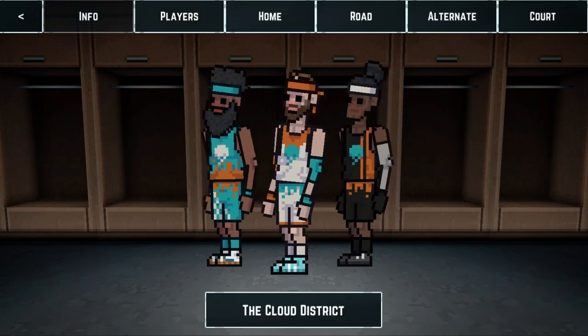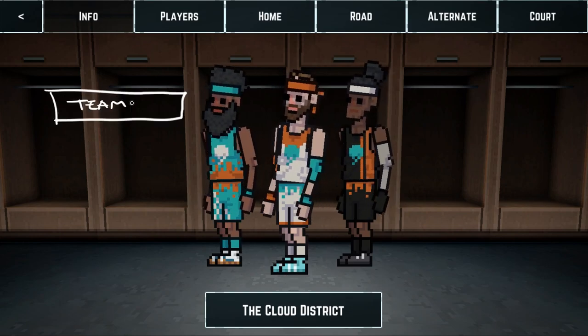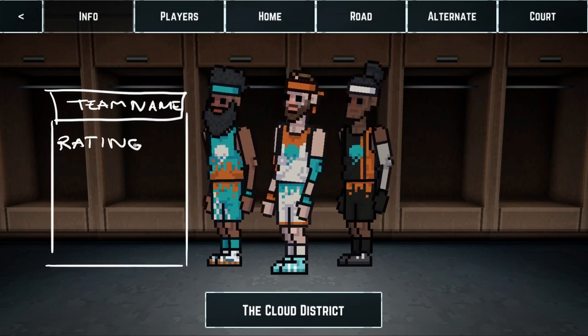Anyway, I made it so that you can now see the two other players wearing the road and alternate jerseys. This way you can easily see from the starting menu how the three designs will look together. Now the last thing I want to do is move the name input field to the left and create an info box for the team and for the players that will display some useful information.